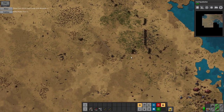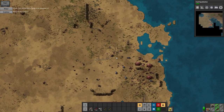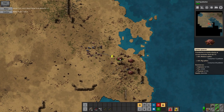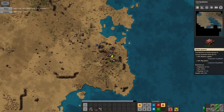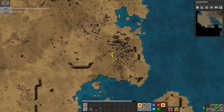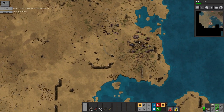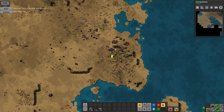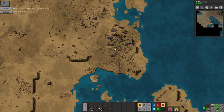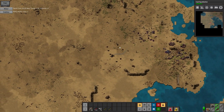Let's see what we have down here. Oh, a huge biter base right next to oil — I don't like that. I'm just going to do this for now, because if I get stuck in there and all of these attack after me that would not be good. They're getting quite strong, so probably go for some better ammo or maybe just some laser turret damage. But let's just set up some oil production right here.